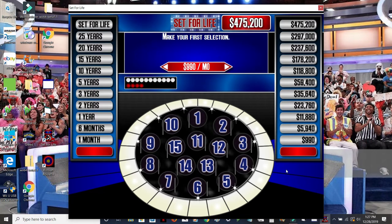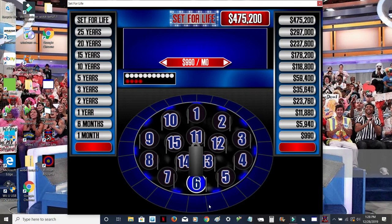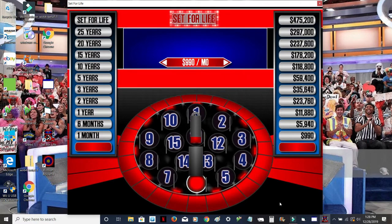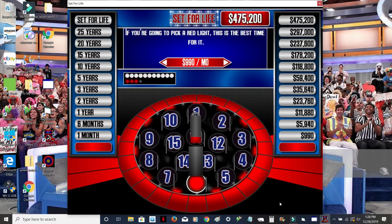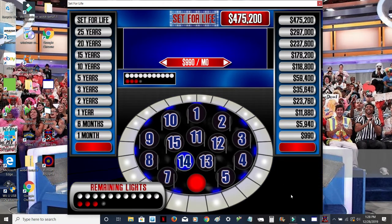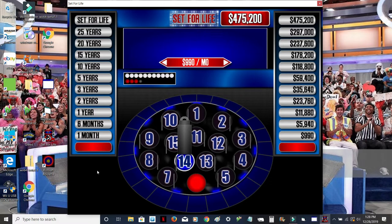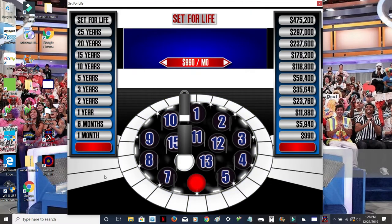Alright, let's get started. Let's start with number six. Do we have a white light? If not, it's a red light. Well, if there's any time to pick a red light, now's the perfect time. So that's one red light out of the way. We're going to choose number 14. I still have $475,200. If it's red, I'm still in the hole, but that's okay. Number 14 has... it's a white light! Woo!